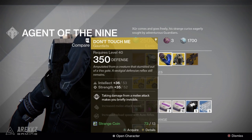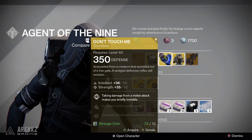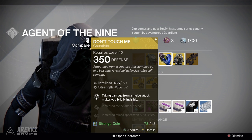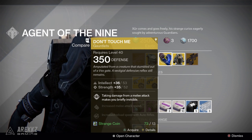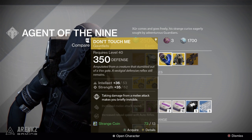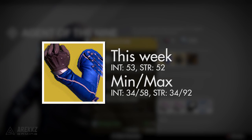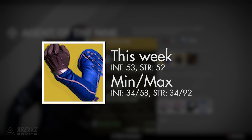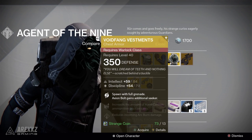Moving on from there to the Hunters — Don't Touch Me gauntlets. The main perk on this is, of course, that if you take damage from a melee attack, it makes you briefly invisible. On top of that, you also get increased melee attack speed and increased reload speed with auto rifles. This one has an intellect strength roll of 53, 52 when maxed respectively, and if you compare that to the min/max values, the lowest you'll ever see this is with 34 in both, and the highest is 58 intellect and 92 strength.